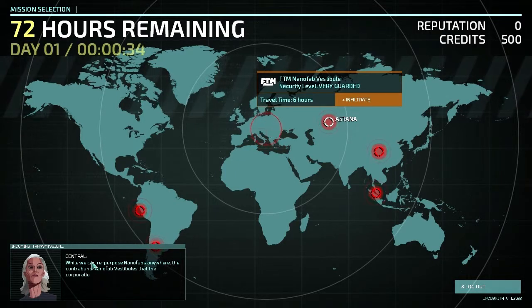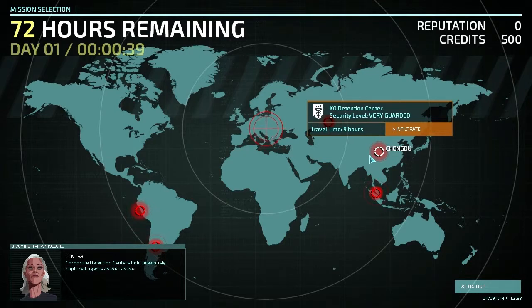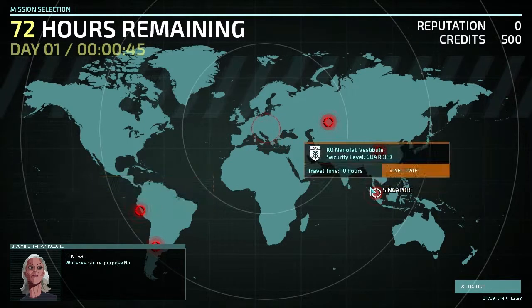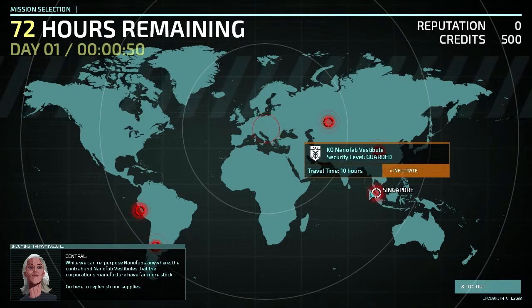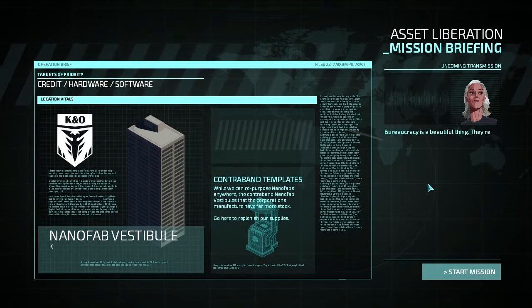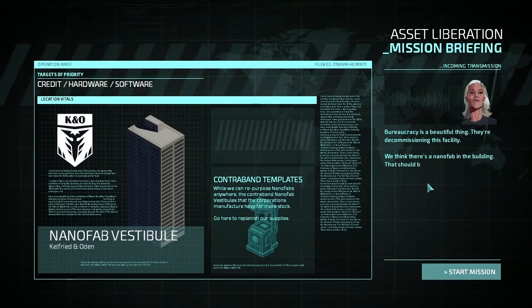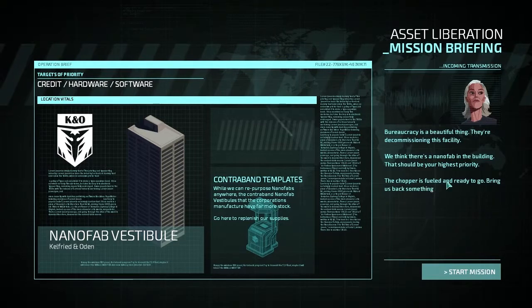Now I notice we have various information from Central when we click on things. We have a KO detention center, very guarded. I think we're going to have to go to Singapore for this nanofab vestibule. The contraband nanofab vestibules — the corporation and manufacturer have much more stock. Let's infiltrate this place. They're decommissioning this facility. We think there's a nanofab in the building — that should be our highest priority. The chopper is fuelled and ready to go.